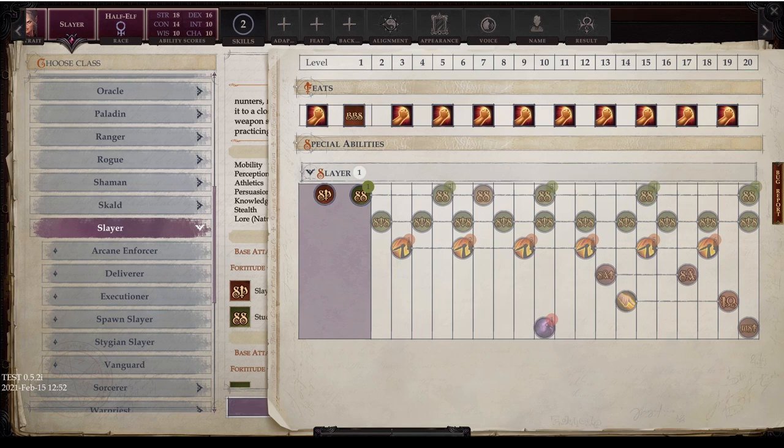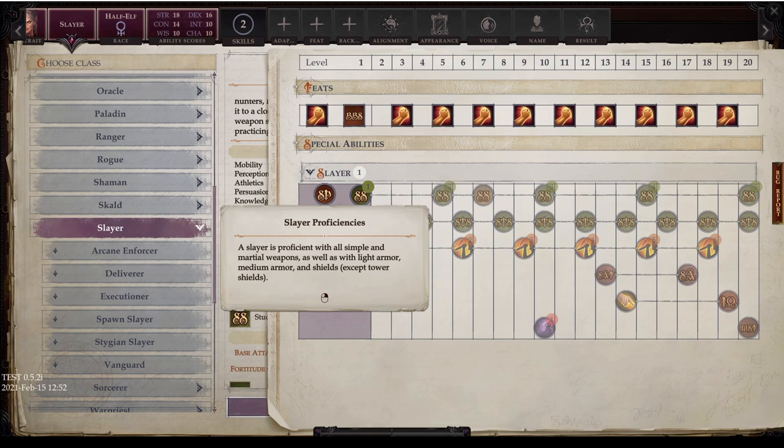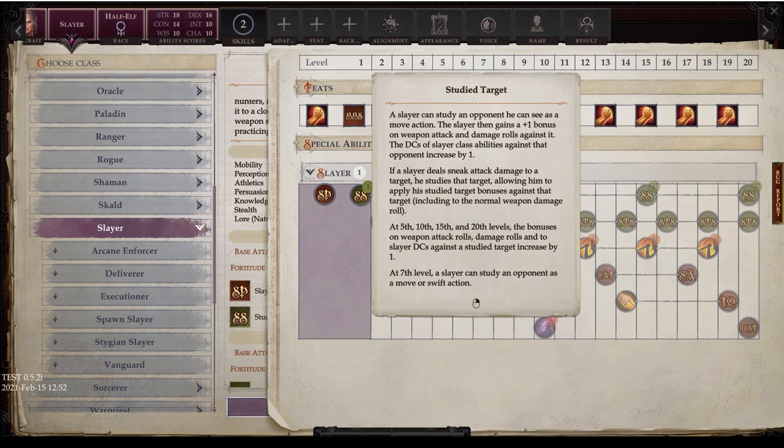Slayer proficiencies: Slayers are proficient with all simple and martial weapons, light armor, medium armor, and shields except tower shields. At level one you get the feature called Study Target — a Slayer can study an opponent he can see as a move action, gaining a plus one bonus on weapon attack rolls and damage rolls against it. The DCs of Slayer class abilities against that opponent also increase by one.